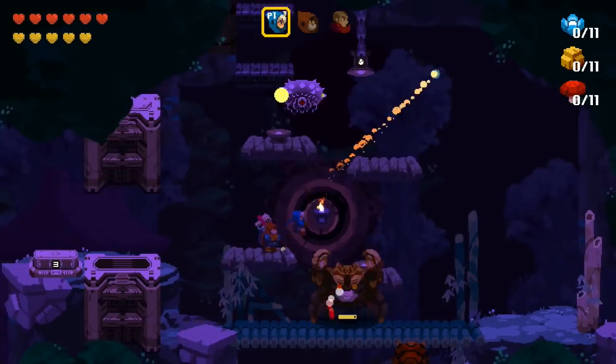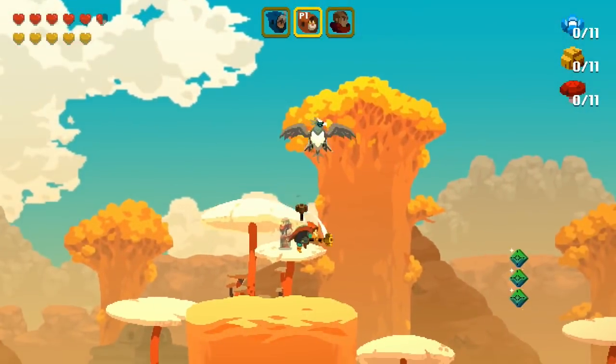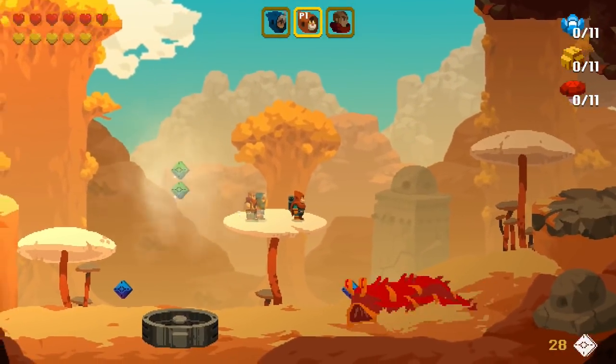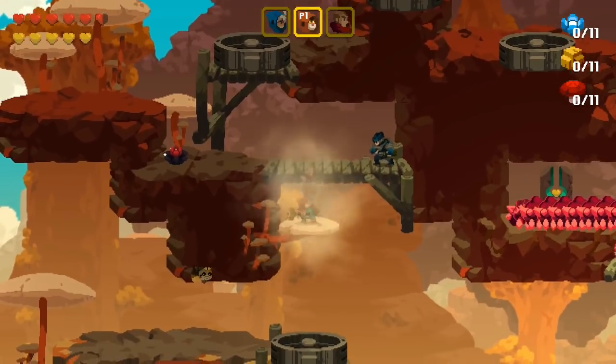Each character has their own abilities, with starter character Clu wielding ranged weapons and the power to drop bombs, and the other starter, Bart, able to build turrets and whack enemies with strong melee weapons. The pixelated characters are simple-looking and color-coordinated, making it easy to tell the powers apart as well as their color affinity.